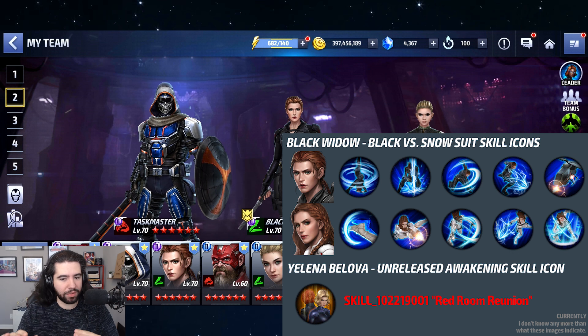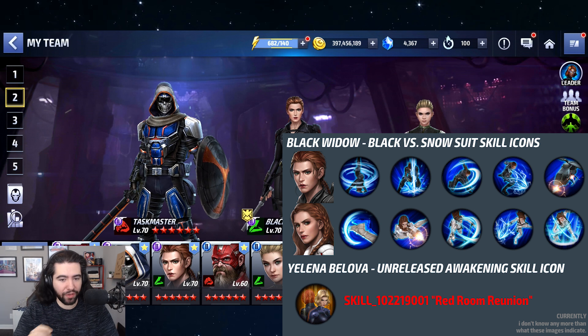We're pretty much assuming these are going to be synergy uniforms — if they're not synergy uniforms, I think it's absolute BS, they have to be. But as you can see from the icons for Black Widow specifically, I guess you can't find the icons for Yelena — maybe there are no skill changes for Yelena — but for Black Widow it looks like almost five skills are being changed.